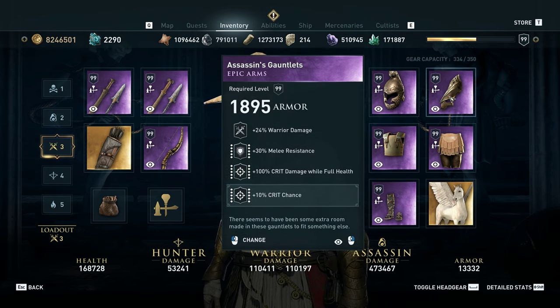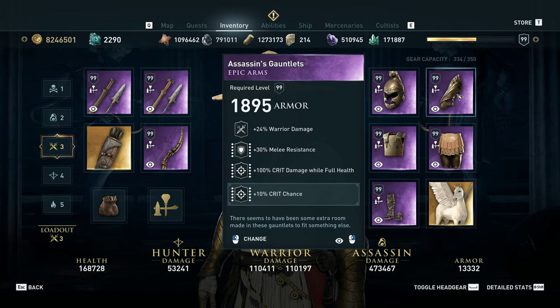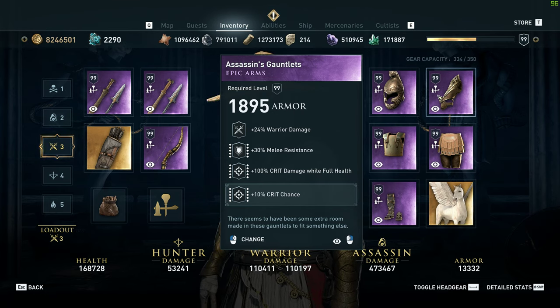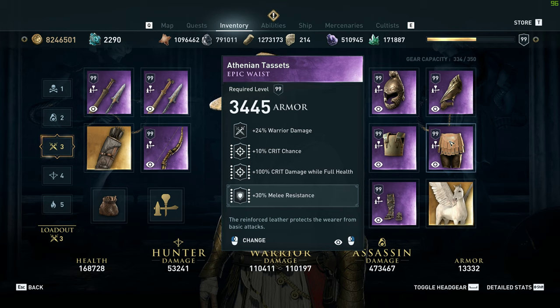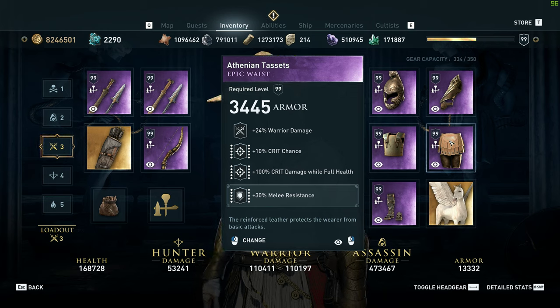Let's look at the rest of the gear. We've got standard melee resistance, crit damage, and crit chance in this melee resistance build. This is one of the slots that rolls melee resistance, and of the three crit stats — crit chance, crit damage while full health, and regular crit damage — regular crit damage is the least powerful, so that's the one we roll off for melee resistance. Similarly on the next piece, warrior damage is at the top with crit chance and crit damage while full health, but 20% warrior damage is not as good as those crit stats, so that's what gets rolled off for melee resistance.